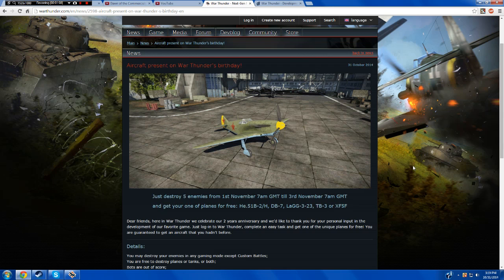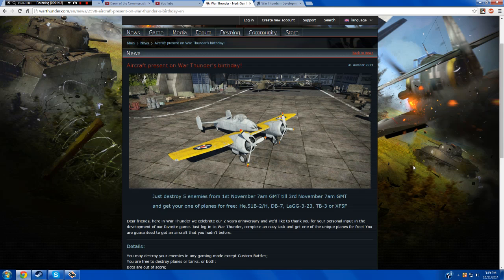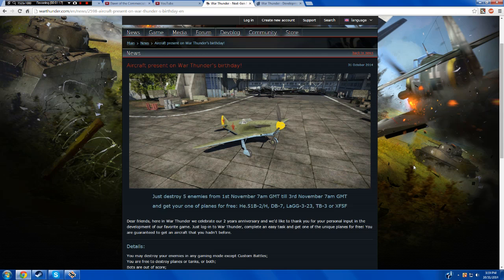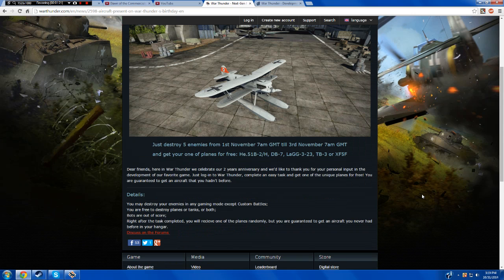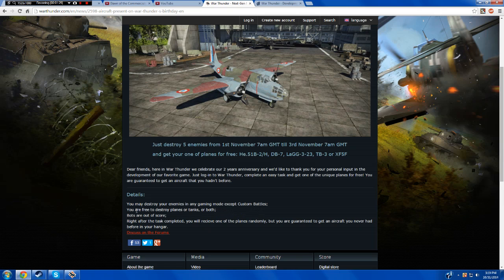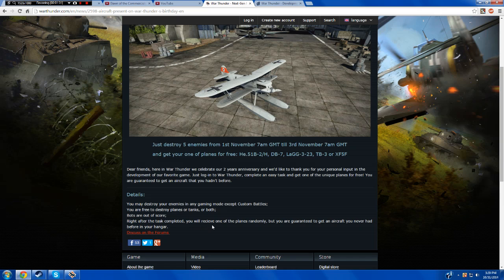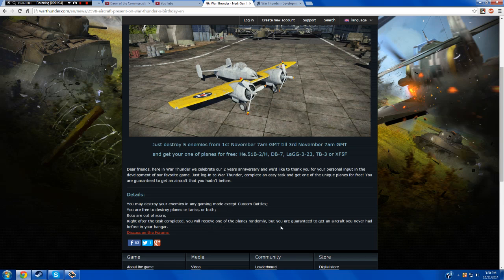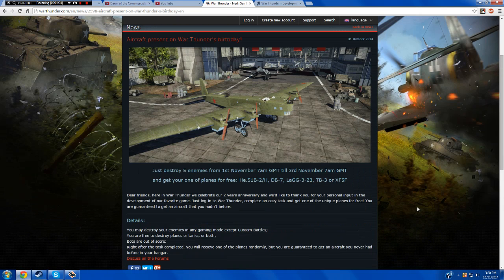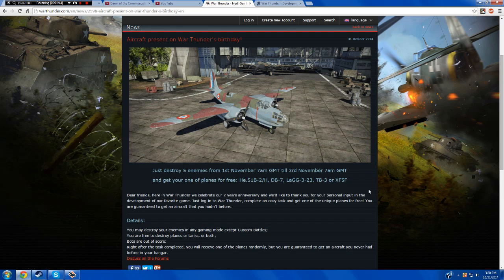According to this it says: Dear friends, here in War Thunder we celebrate our 2 years anniversary and we'd like to thank you for your personal input in the development of our favorite game. Just log into War Thunder and complete an easy task to get one of the unique planes for free. You are guaranteed to get an aircraft you hadn't before. You must destroy your enemies in any gaming mode except custom battles — planes or tanks or both. Bots are out of score. Right after the task is completed you will receive one of the planes randomly, but you are guaranteed to get an aircraft you never had before in your hangar. So that means you can only get one of the five aircraft, you can't choose because it's random and you can't get more of them.